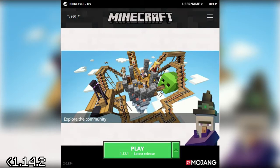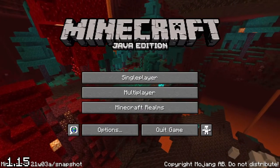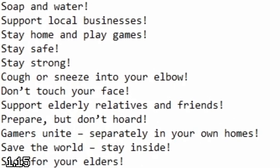To spread awareness of a certain pandemic, a bunch of new splash texts were added containing helpful messages, like reminders to wash your hands and take care of your elders.